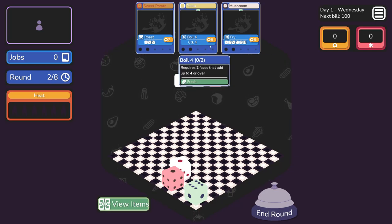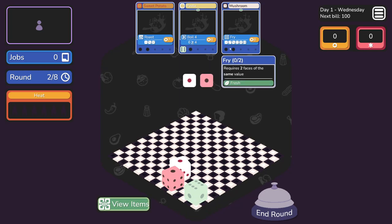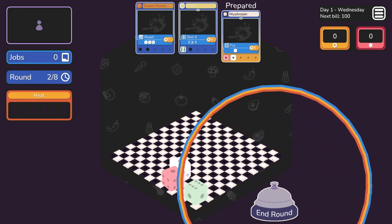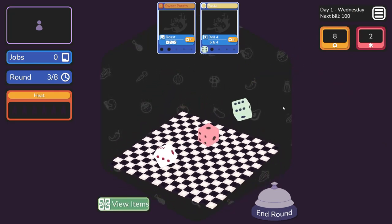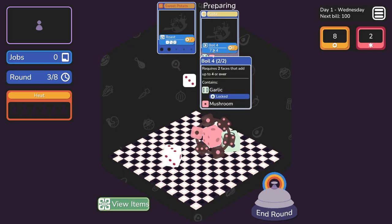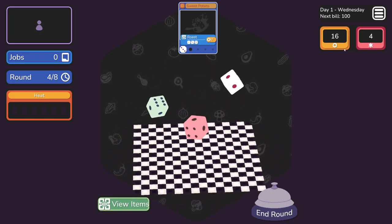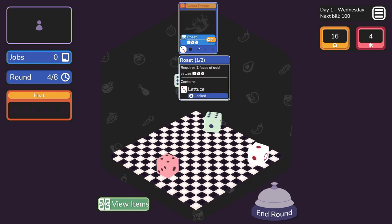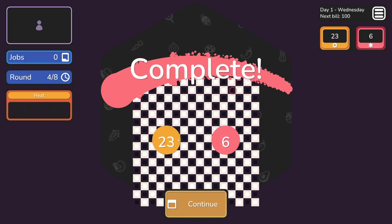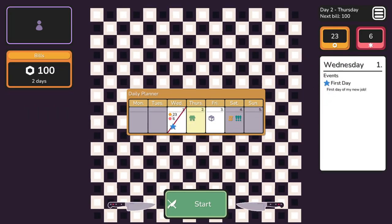So I thought the dice would roll after I placed them, but I didn't realize they'd already rolled. Two faces of the same value - that's all I can do. I need two faces of odd values - there you go. Complete! 23 score, which I guess is paying the bills, and six reputation. Day one is done.